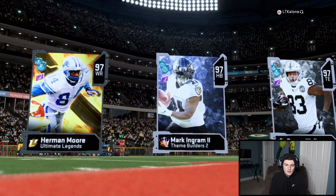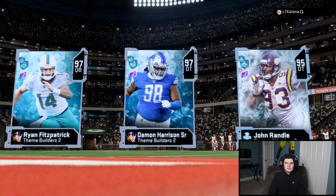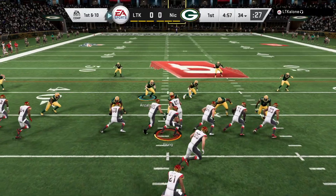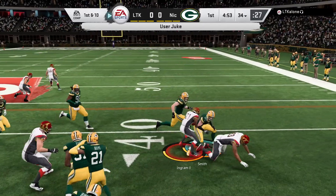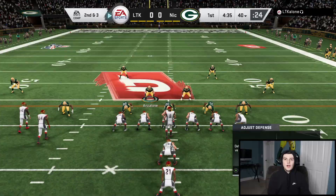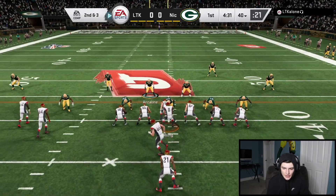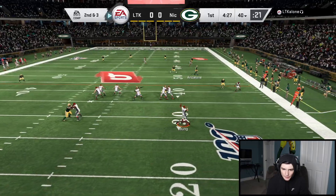My opponent's top three is Herman Moore, Mark Ingram, and Darren Waller — 397s. My top three is Fitzpatrick, Harrison, and John Randall, so he's got the team advantage. I don't have a face cam right now — I had to put in another battery. We're on defense here; if you're wondering why he's already at the 40 yard line, my camera battery died but we are back now.